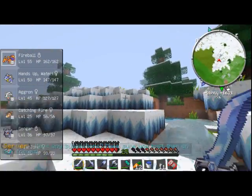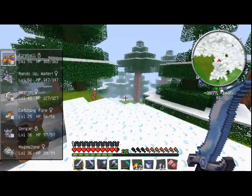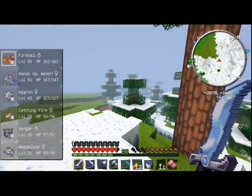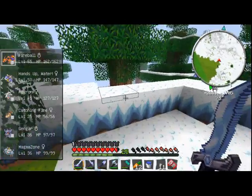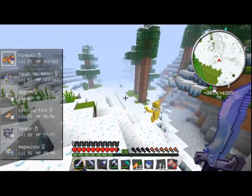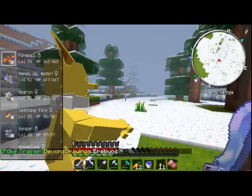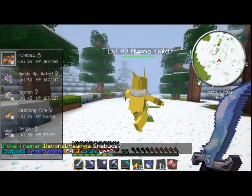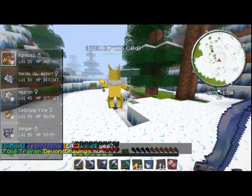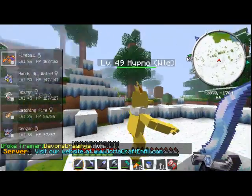It kind of sucked that they disabled legendary spawns, because I really wanted to get like a Kyogre or a Rayquaza or something like that. We do have Master Balls each — I actually have two because you gave me one a long time ago. I found a Hypno but I'm not sure if it's actually shiny or anything because it's yellow.